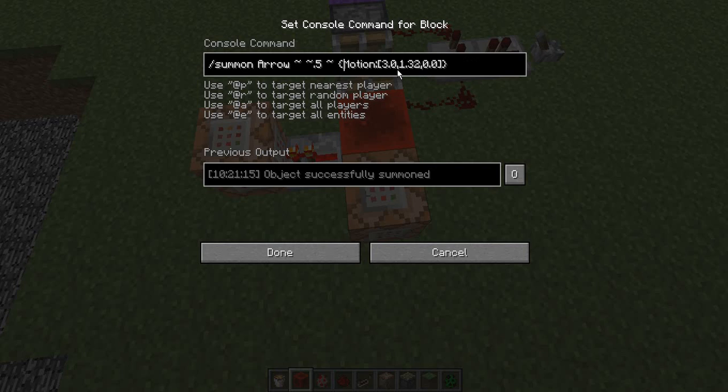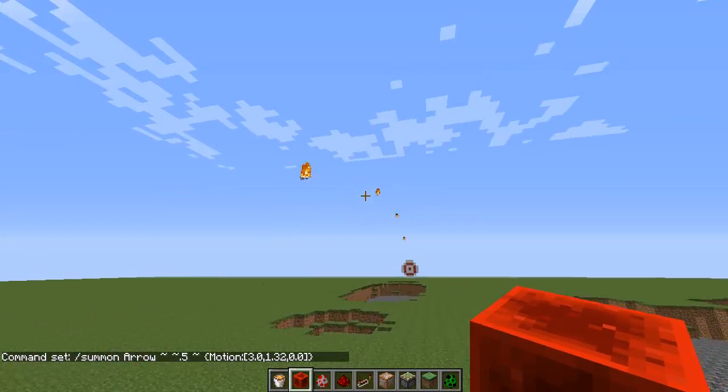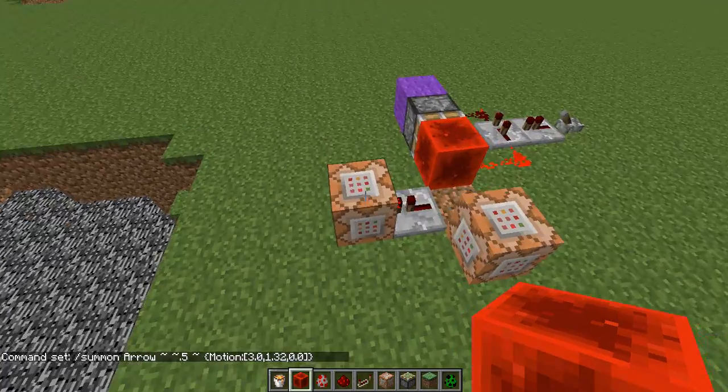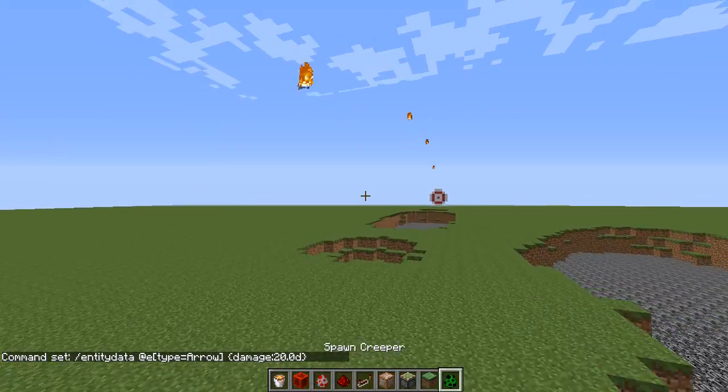So it summons the arrow with an X velocity of 3 blocks per tick, a Y velocity of 1.3 blocks upward per tick, and no Z velocity — which sends it on this particular trajectory. And then this one, which activates a tick after the other one, makes the arrow do 20 damage to anything it touches instead of just 2.